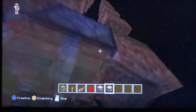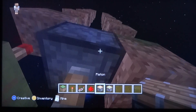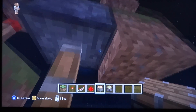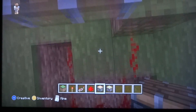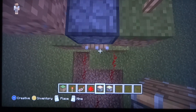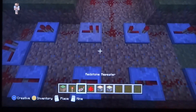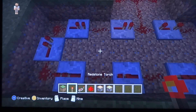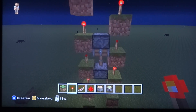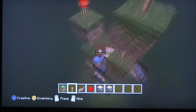Before I turn it on, I'm going to place the pistons too. What you want to do is you want to place a sticky piston on the third block, and you want to place a piston on the first one facing down. So now when we turn this on — let's just see what happens. And there you go — you've got your redstone elevator.